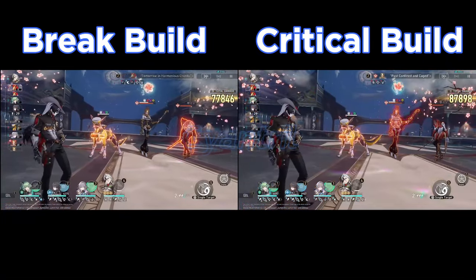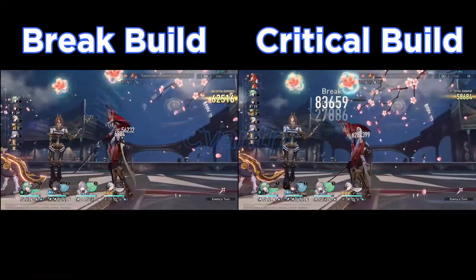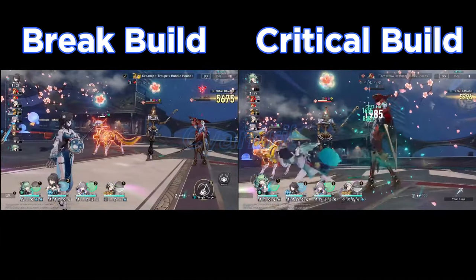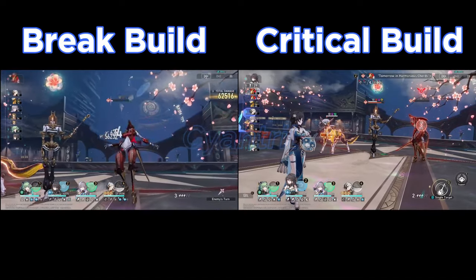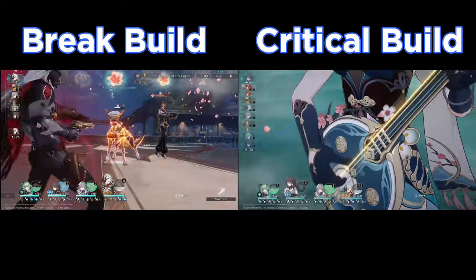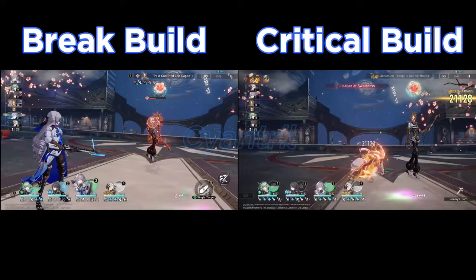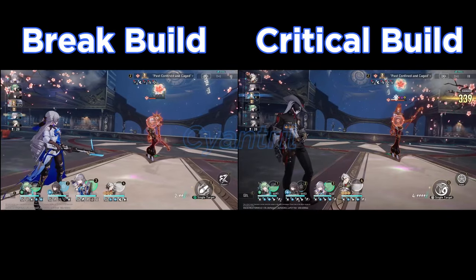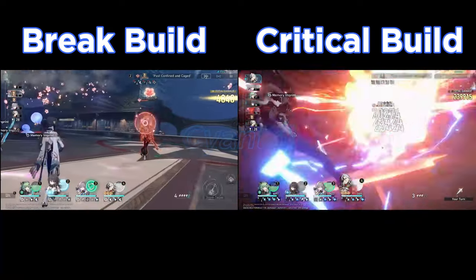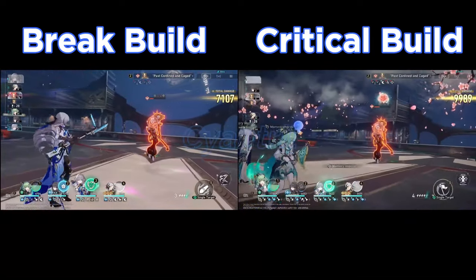The way I have this set up is that at the end of each wave — when all enemies die — you'll see the damage spread between each build. Skip to that if that's what you care for; if you want to see the full setup, go ahead. I know some people just want to see numbers. I got a comment about that on a previous video so I decided to implement it. It doesn't look too clean yet — I'm still figuring out the best layout, maybe a spreadsheet.